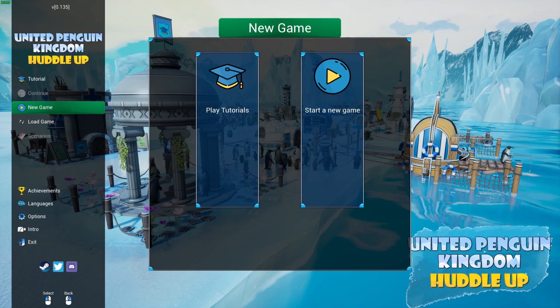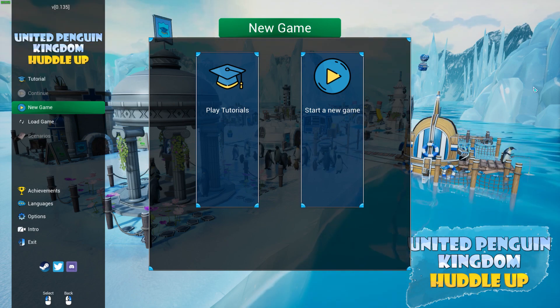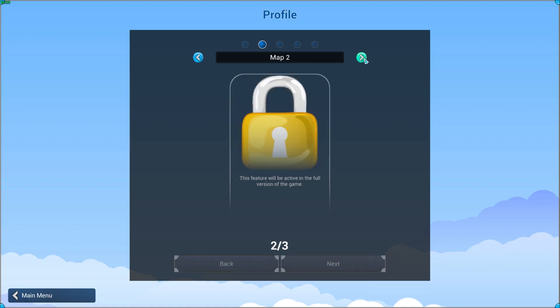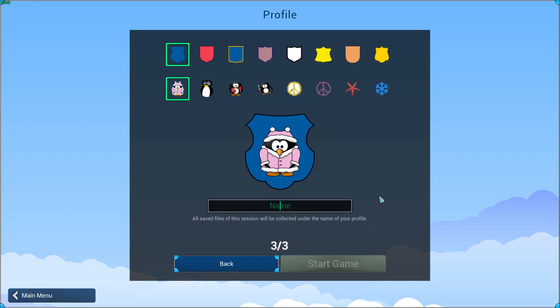Welcome to another gameplay with me, Creator B. Today we're looking at United Penguins — this is the Huddle Up, which means it's a prologue. There are three islands on this map. The rest of the maps are locked.